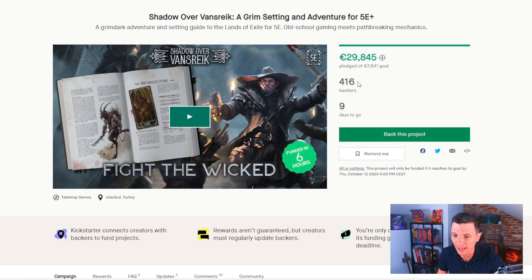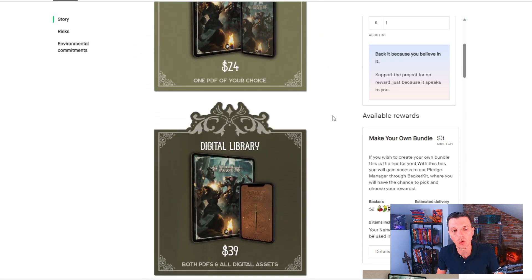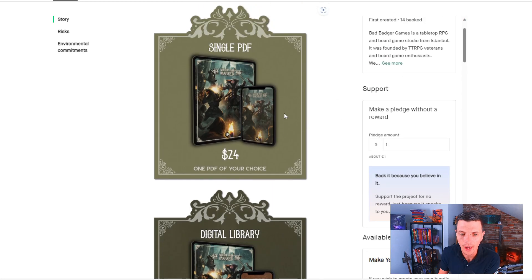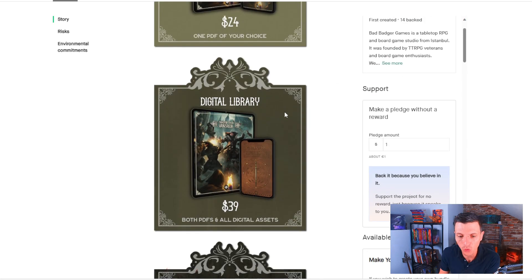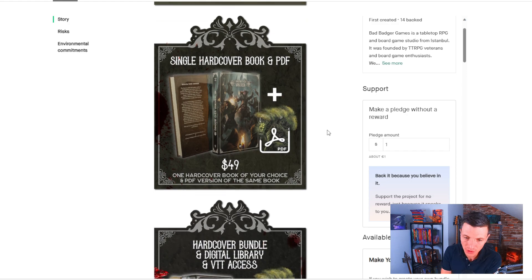I think that's the reason why 416 backers have raised almost 30k euros — they're probably taking a lot of this home. A quick look at prices: a single PDF for one book is $24 US. Both PDFs and all digital assets — maps and such — is $39, which is a pretty good price for two PDFs totaling 200 plus pages. A hardcover with the PDF bundled is $49.